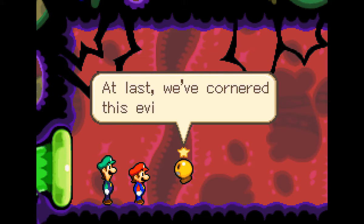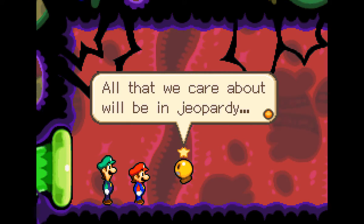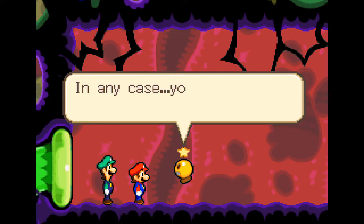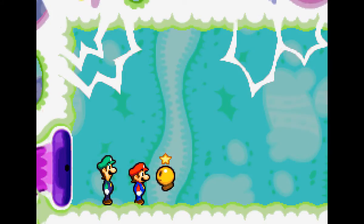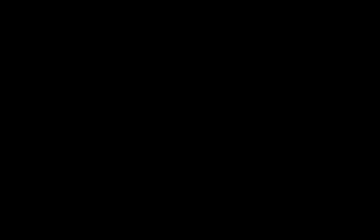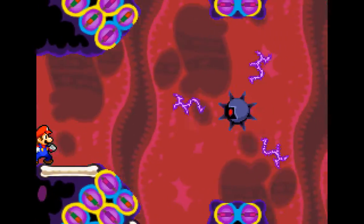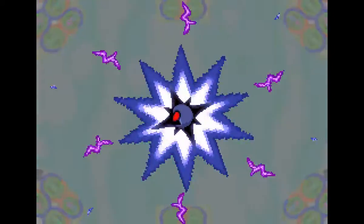We've finally caught up with the Dark Star and got a nice little warning from Starlow — better be prepared. This is an ancient evil artifact that has achieved sentience and is trying to destroy the world, but we can come back and kill it later — it's not like it's going to do anything dangerous in here. Screw convention, I'm using my elixirs. I'm mostly using them because you do not get to take items into the bonus fights — you're just given a certain number of each item, so there's really no point in holding on to them.